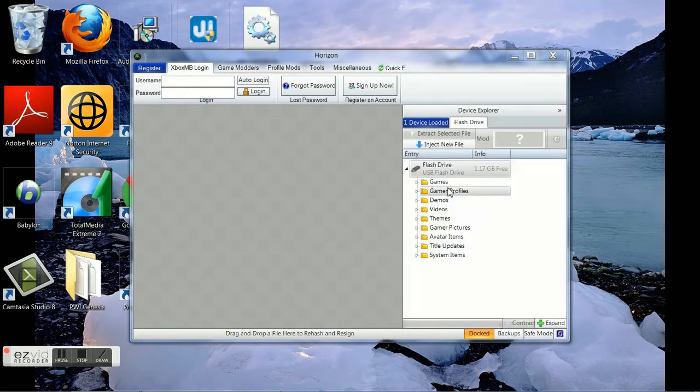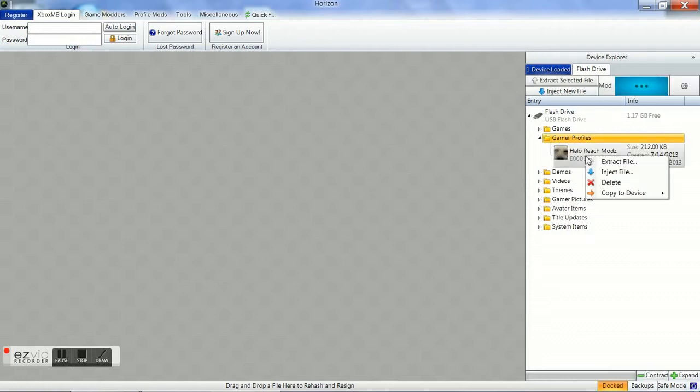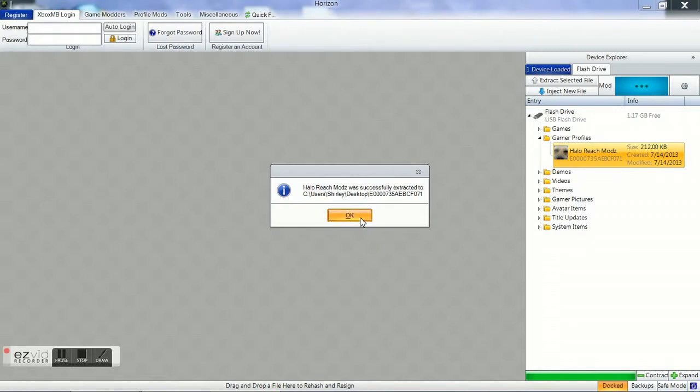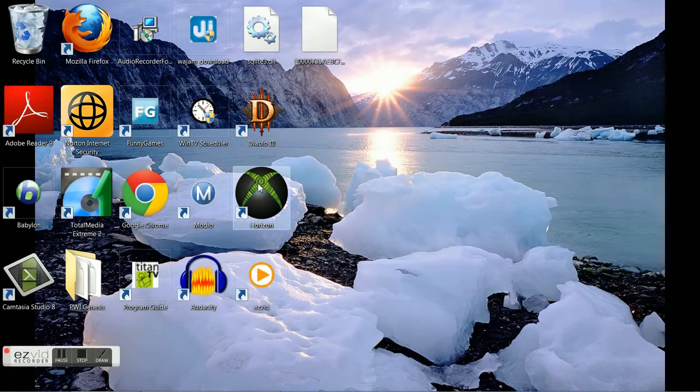What you'll want to do is go to your flash drive and click on your Gamer Profiles — and there's mine. You want to right-click on it and click Extract File. You want to make sure you put it on your desktop because it'll be easier to find there. Once you put it on your desktop, it'll tell you that it's there. I'm showing you that it's on the desktop right there — that white blank page.